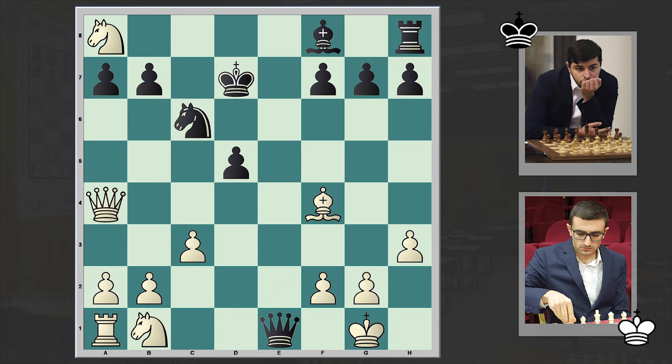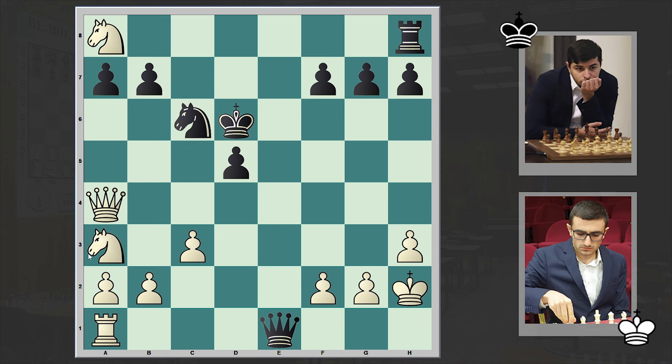But in our game we have Qe1 check, and gradually black is starting to find himself in trouble. Bd6, takes, takes. Now this king really went too far. And now what to play with the white pieces? Here Manuel Petrosyan made a move in the style of old masters — he played Na3.